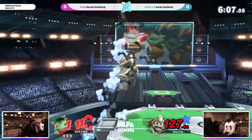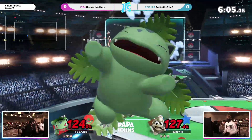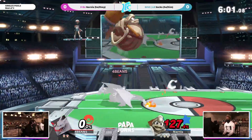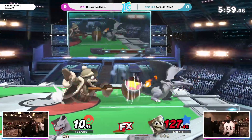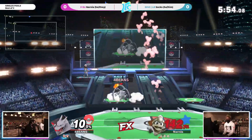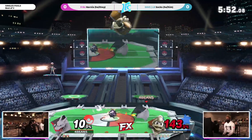Narnia doing the neutral B. Now the Naren to the — oh yes sir — the up air. That is a true combo, although you can try and DI the up air correctly, which I do think Sox tried to do, but that percent was too high to matter. Yeah, it was just over at that moment.